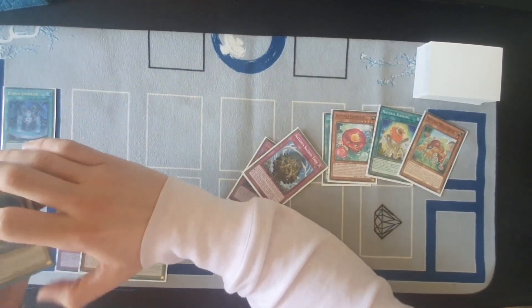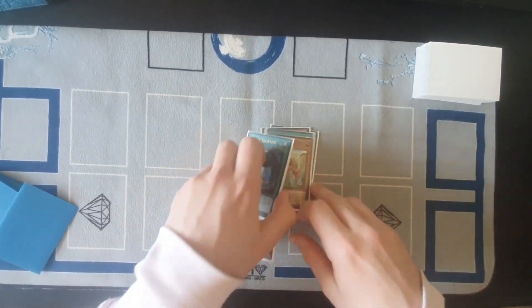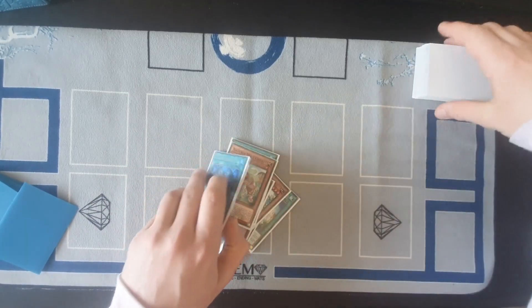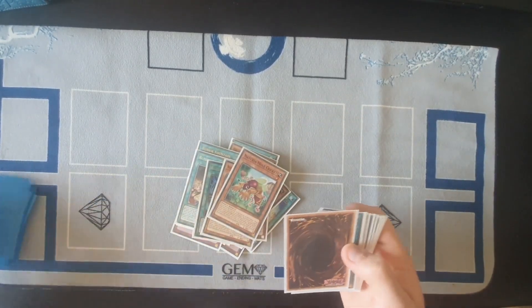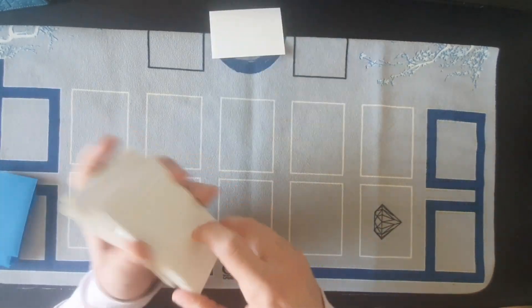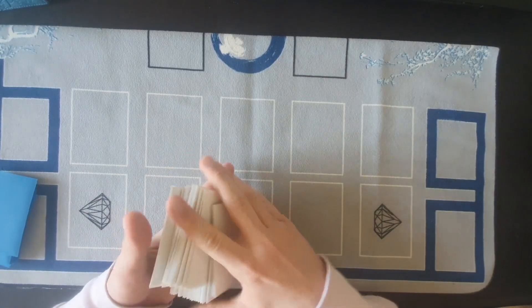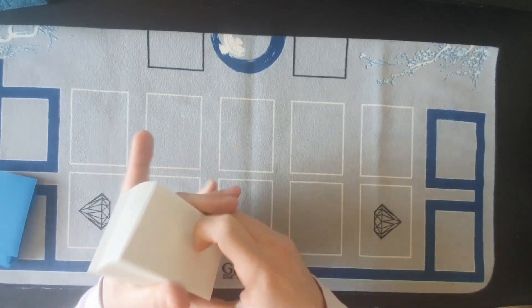So we've done three test hands now — one was basically the same hand but a lot of the cards go the same way. This more advanced combo is just getting the Naturia Beast onto the board as well alongside Baron. I think we'll do just one more.